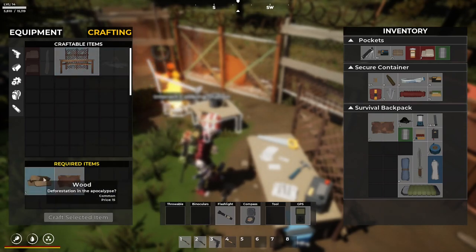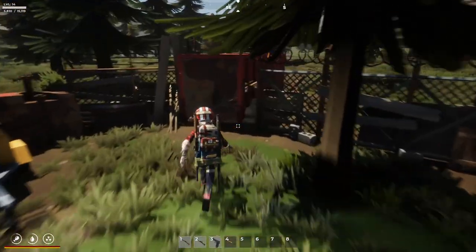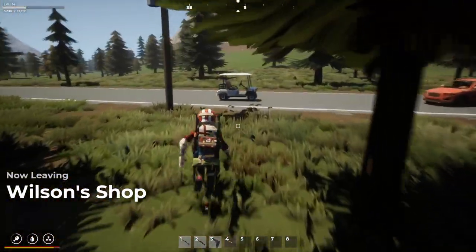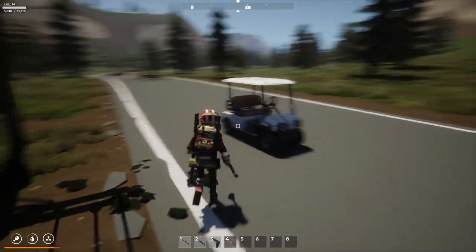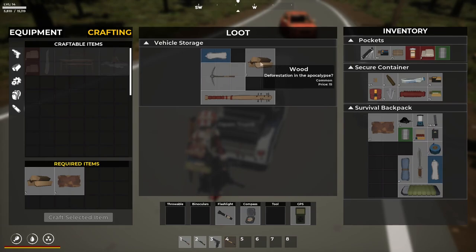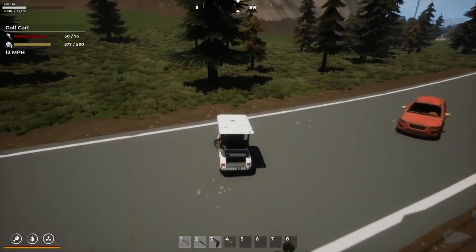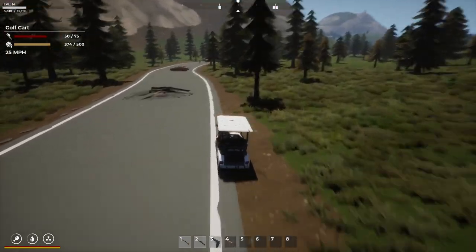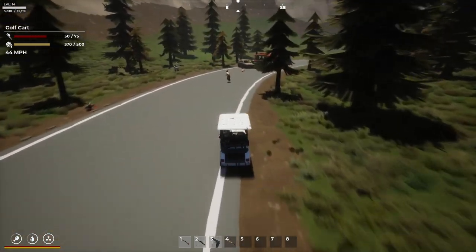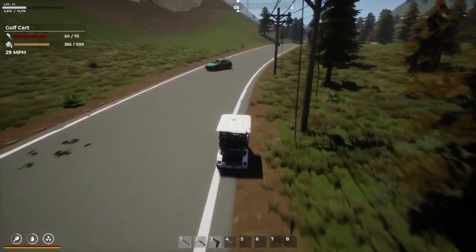We do have these crafting benches but we can just craft our own. I've got the materials almost — I've got the scrap metal, I just need some wood which I think I've got some on the golf cart, which is a vehicle we picked up in the last episode. Not exactly the vehicle I wanted but hey ho, it's got wheels and it moves so that's really all that matters. I've got a pickaxe and a little bit of wood.